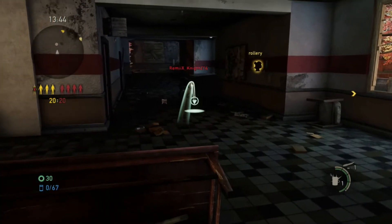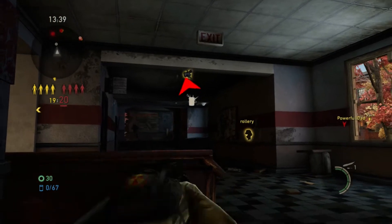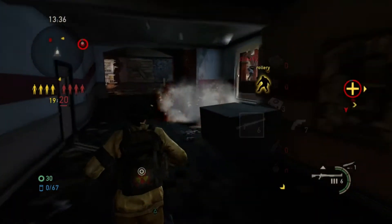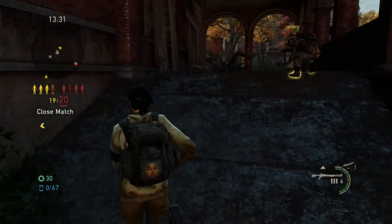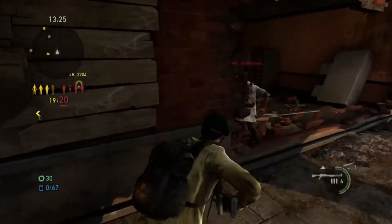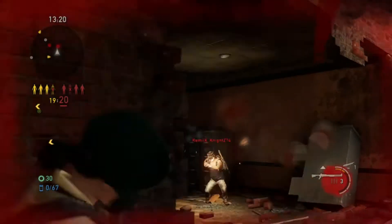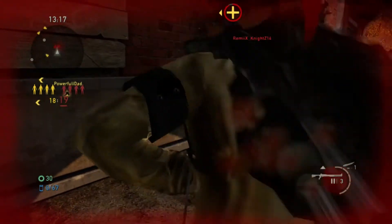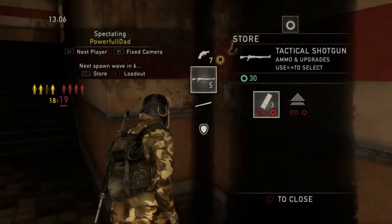Now these are the fixes that came out with the patch. Agility footsteps are now almost completely silent, like they are on PS3. Arrows now fly in the correct direction for players observing.